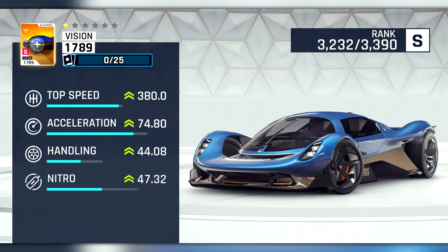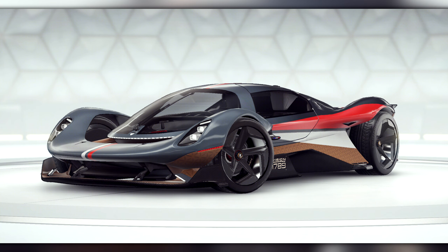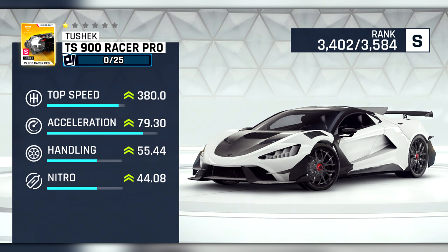Our first new S-Class car of the update is the Vision 1789. This car's stats are similar to those of the Terzo Millennia with slightly worse top speed and acceleration, but slightly better handling and nitro. It's a pretty mid-tier S-Class car all around — not going to be a king, and it likely won't be great for multiplayer, although if it can floaty it has a chance to be okay. You'll be able to unlock this car in a new multiplayer series starting every day, they say — not sure what that means.